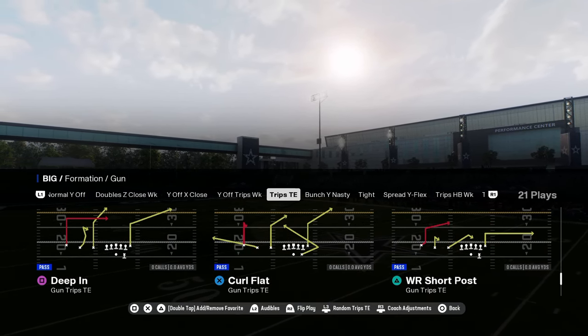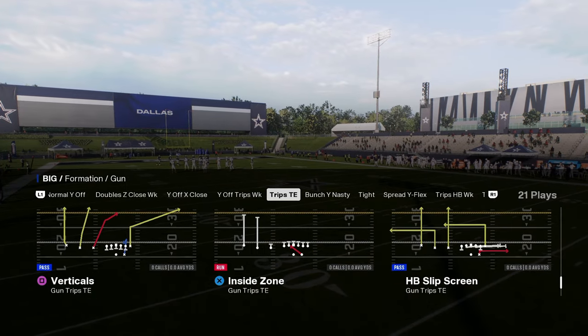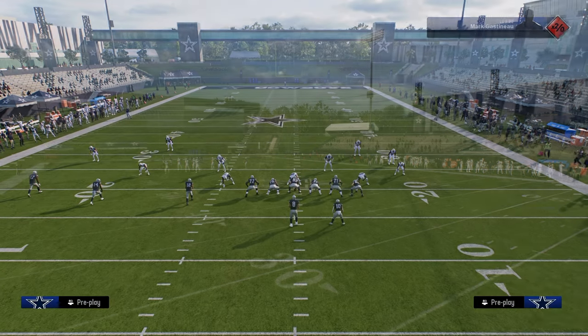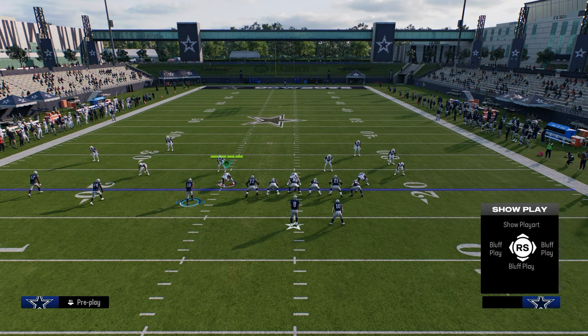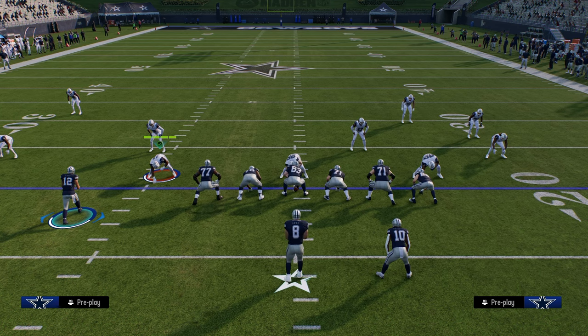The cool part about trips this year is you have everything pretty much just in your plays — you don't have to do a whole lot. We'll take a look at wide receiver short post, but this play is not as good as it has been in the past. The main play I want to go over first is verticals — this is just a really good trips play every single year.